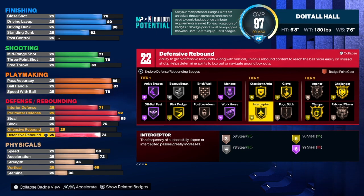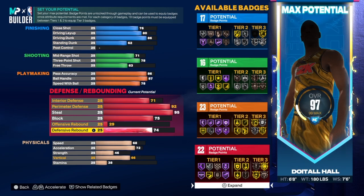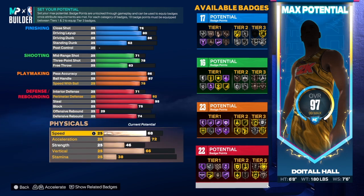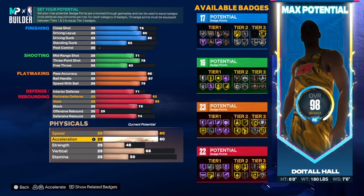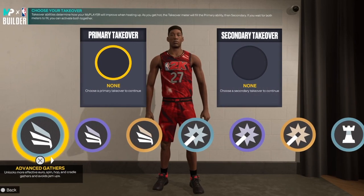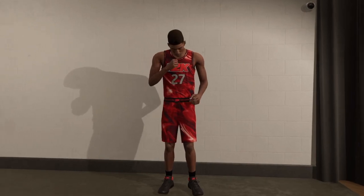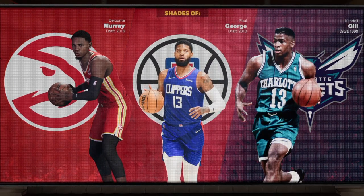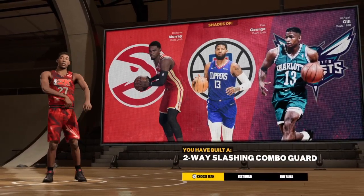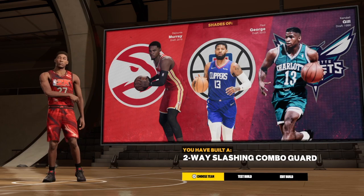Keep in mind you can also core two badges in one category, so that will help you out. I would try to get rebound chaser and anchor — that's just me. For the athleticism: speed is 80, acceleration is 80, strength 46, vertical 75, and the rest goes into stamina. For the takeover we have finishing, shot creating, playmaking, and big lock. The build name is a two-way slashing combo guard — that's the build. If you like the video, share the video.